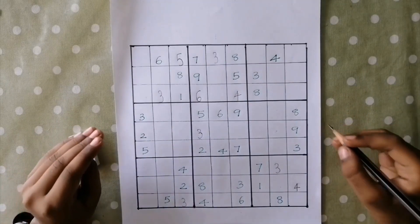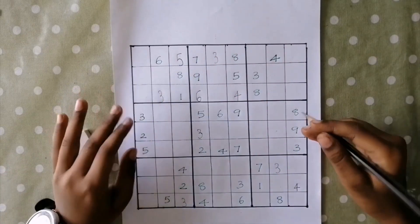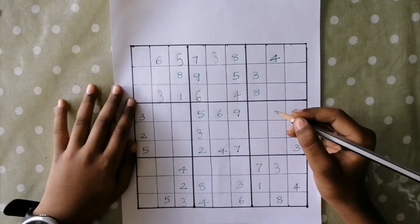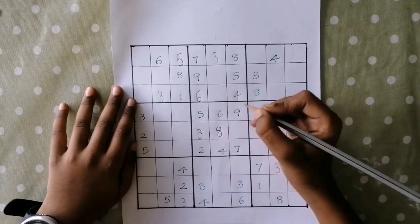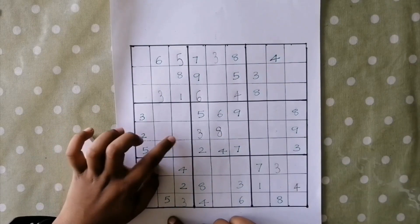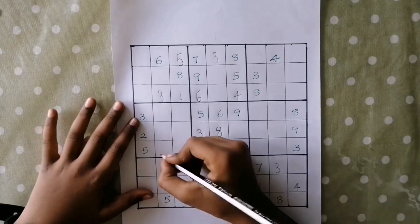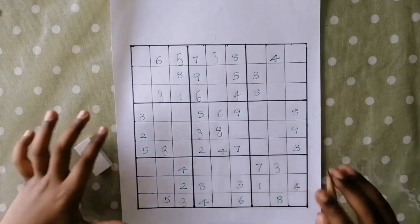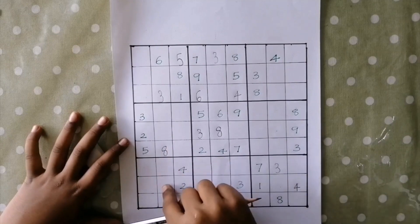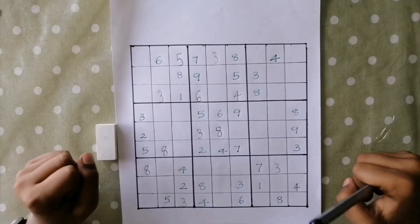As of now, we can't fill 7 in any of these boxes. So we'll move to number 8. Let's find where we can fit 8 in this box. This 8 is blocking this cell. So the only place for 8 is here. This 8 is blocking these 3 cells. This 8 is blocking these 2 cells. And this 8 is blocking these 2 cells. So we can fit 8 here. We have completed number 8.